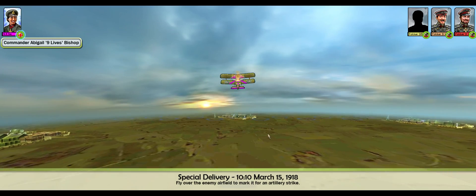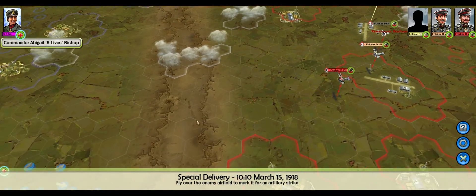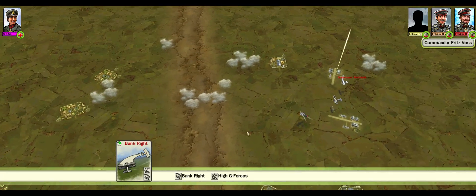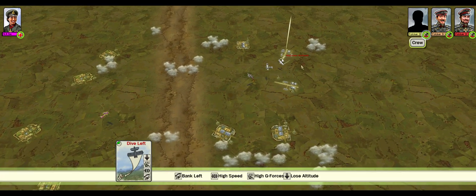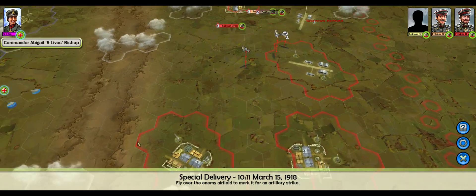We'll step there and find the next mission over the enemy. He'll go to market for artillery strikes, we need to fly all the way over there, and there's going to be three planes, so we need to be careful and gain some altitude along the way. There's a cloud line down here — might be better to go right around.